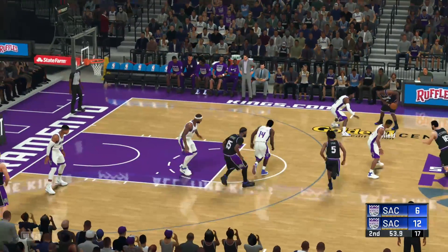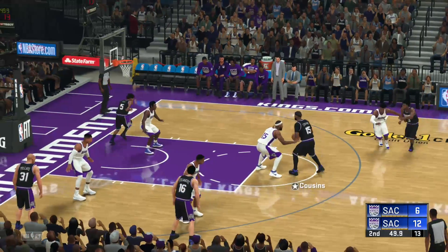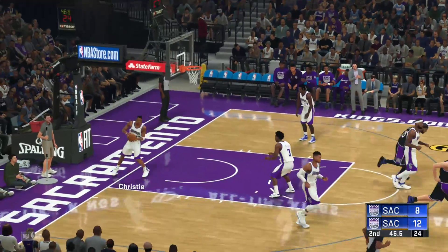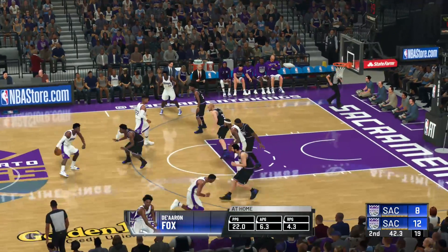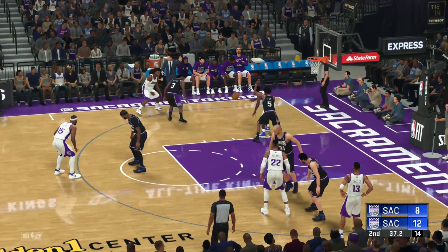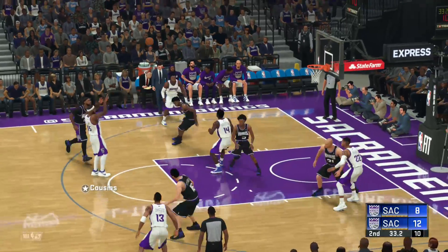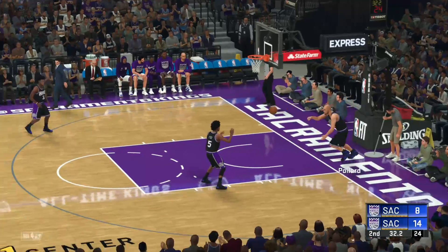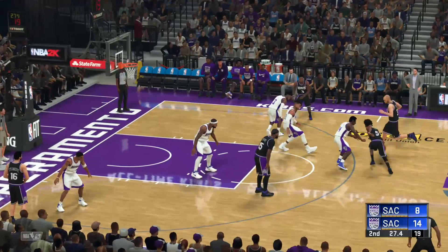Fox brings it up, gives it to Peja, swings it to Heald. Buddy just holds on to it, gives it to Cousins, who gives it to Fox — little two-point J that he drains. Twelve to eight, 46 seconds left. Fox is playing mighty fine. Robertson just having his way with Fox in the post — they had to double him. They give it to Cousins, and that's what happens when you double a star player. Cousins gives Arco Thunder a six-point advantage.